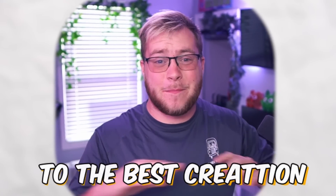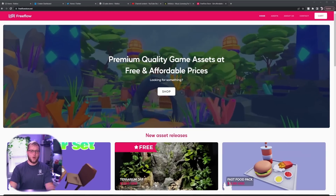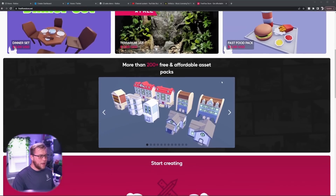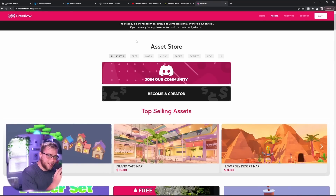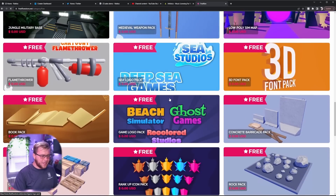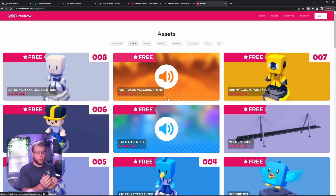I'm giving away 10,000 Robux to the best creation in this competition. In today's video I'm partnering up with a website called FreeFlow to host a competition, and the winner will get 10,000 Robux. We'll have a first, second, and third place prize. FreeFlow is a website with a bunch of assets — if you click on 'free' you can use all these completely free assets. Whoever makes the best creation with these free assets will win the 10,000 Robux.